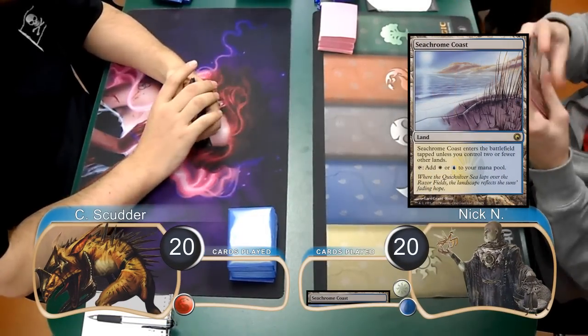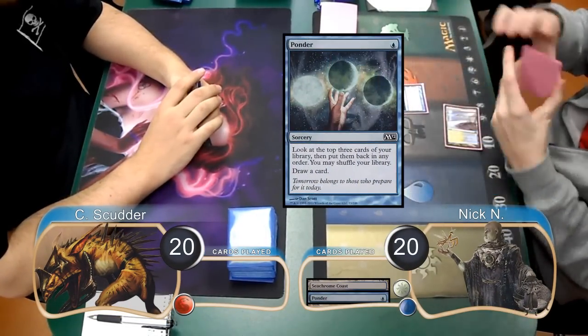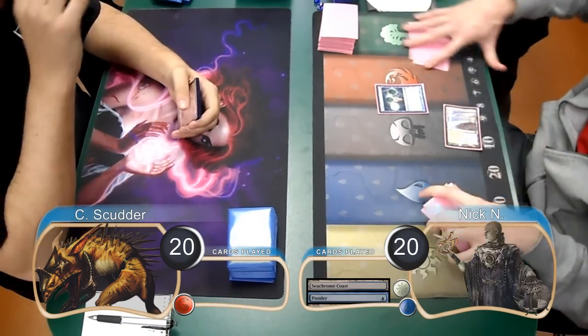Kevin from CLOTS Productions, and welcome back to Game 2 of the match between Coldotha Red and Blue-White Pike. Nick was on the play for this game, and started off by laying down a Chrome Coast and using it to cast a Ponder. He chose to rearrange the cards on the top of his library and then draw one.